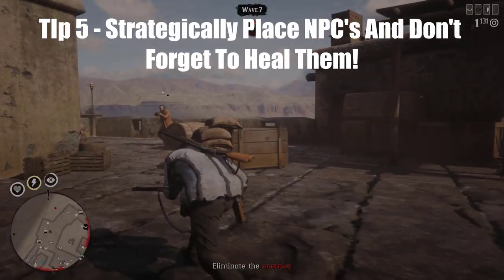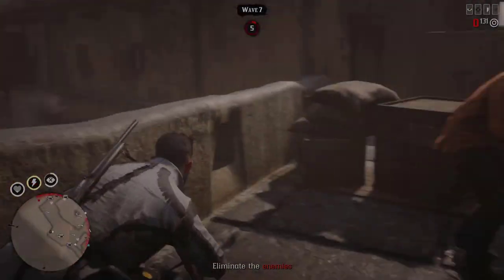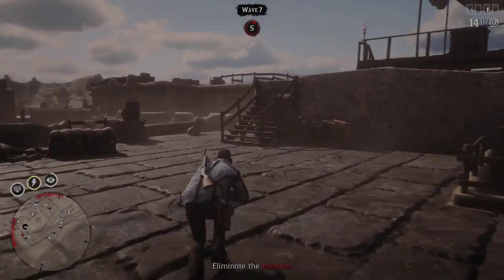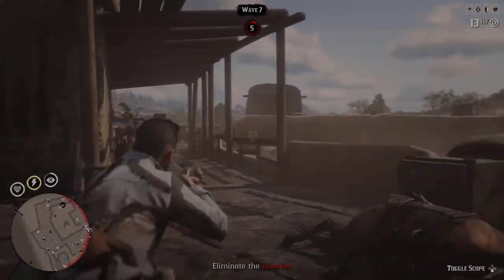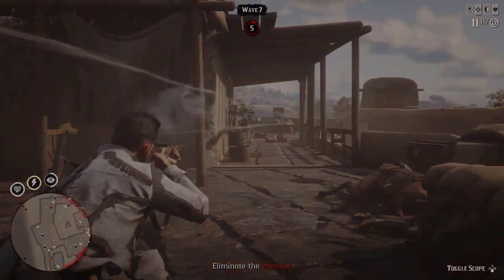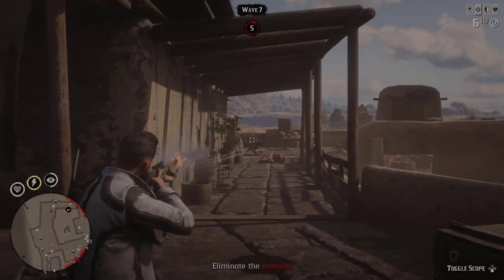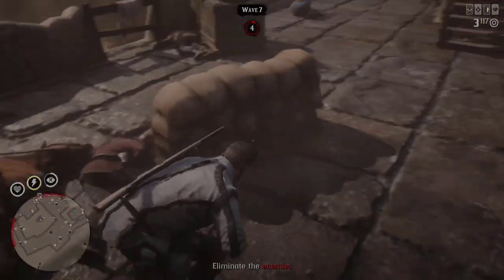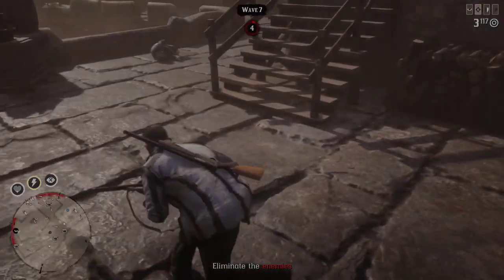Tip number 5 is to strategically place your NPCs in locations that'll be beneficial to where you are playing. For example, in Fort Mercer I tend to take the NPCs that are down on the ground and move a couple of them to the top so they can take out the enemies coming up. Additionally, don't forget to heal them — show them the love. In between waves, the ones that need to be healed turn yellow and you have a limited amount of time to go heal them. They're your front line of defense, so treat them with respect. It does make it a little easier going into waves 8 and 9 when you still have a couple of them alive.